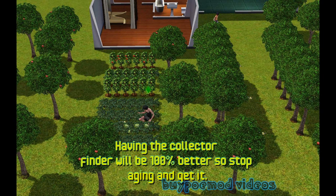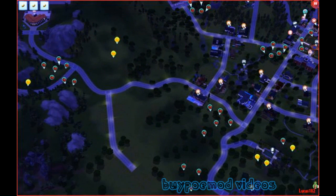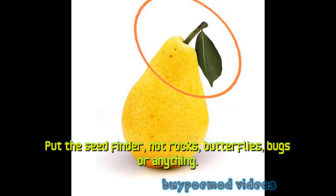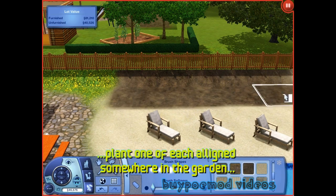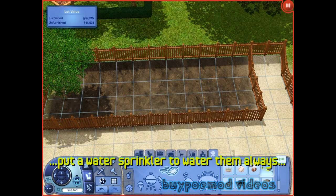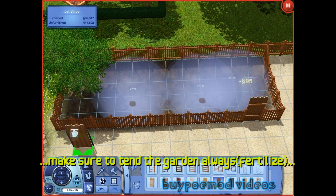Now you need the life fruit. Having the collection helper will be 100% better, so stop aging and get it. Use the seed finder — not rocks, butterflies, bugs, or anything else. After you get like 3 unknown different seeds, plant one of each somewhere in the garden. Put a watering sprinkler to water them always.